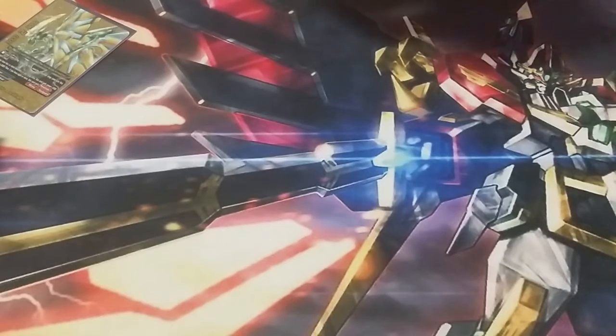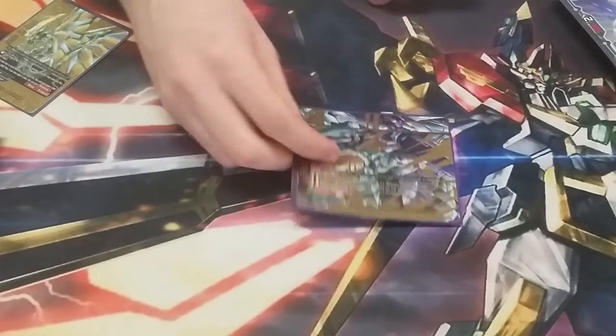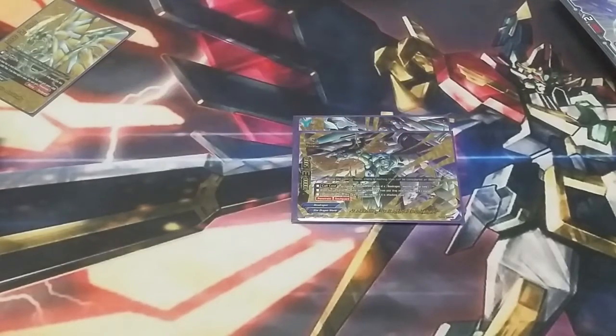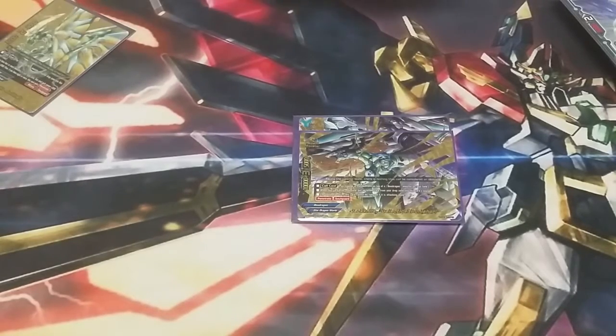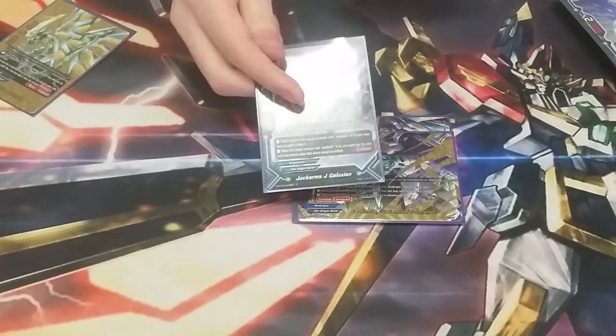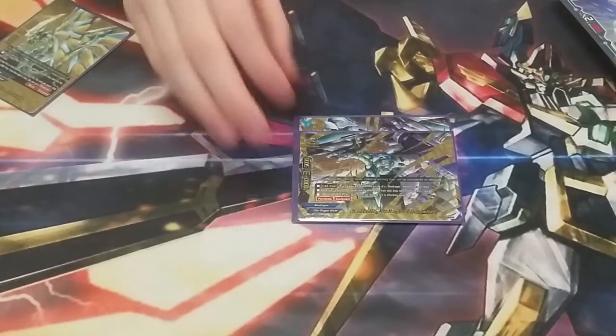Next, we're moving on to Impact Monsters, and we only play 2, and they're the exact same: Jackknife Galactical Punisher. We play 2 of it. It is a 10-3-5 and you pay 3 gauge to call it, putting it on top of a Neo Dragon. When on call, you can add 1 card from the drop zone into its soul — whatever you want. Its natural ability when it attacks is it has Soul Guard, Penetrate, and it cannot be reduced. Combined with Jack Arms J-Galaxian, it can't be reduced or nullified, meaning it's just a free 4-crit that they can't do anything about. Super nice.